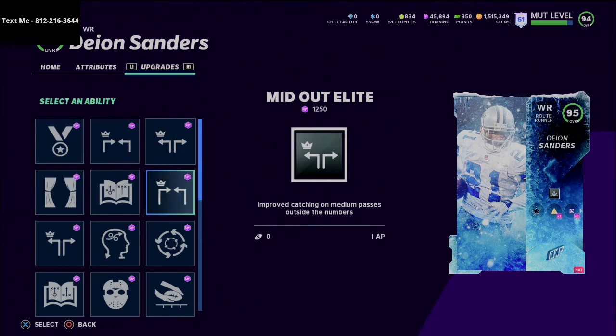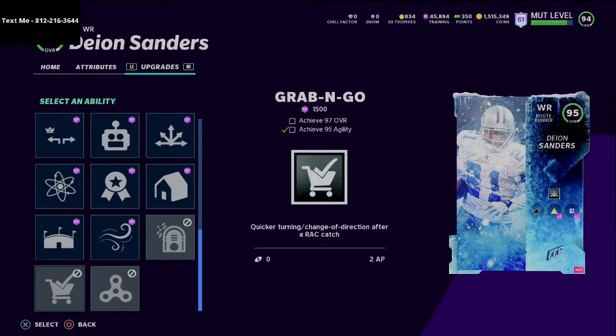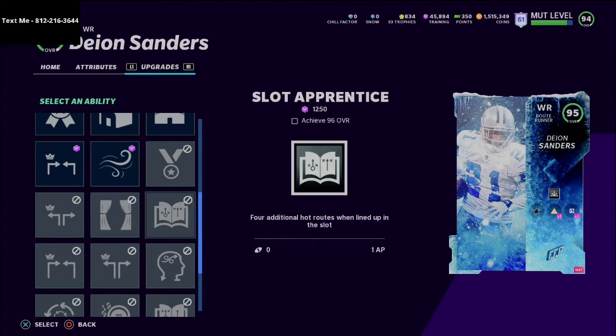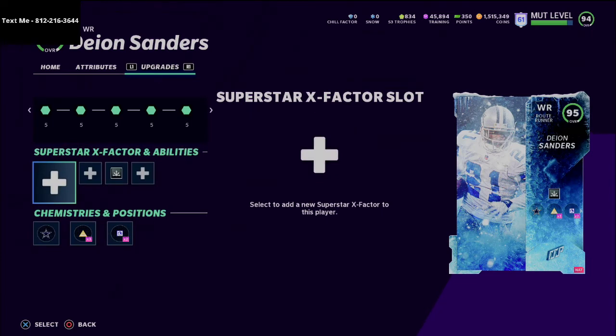He's basically able to get every ability in the game. The only abilities he can't get are things like Jukebox, which isn't really a big deal in the big picture of your offense. This guy is just a beast — he can do everything you need. Deion Sanders is the best wide receiver in the game and it's literally not even close. If he's not on your team, you're at a disadvantage.